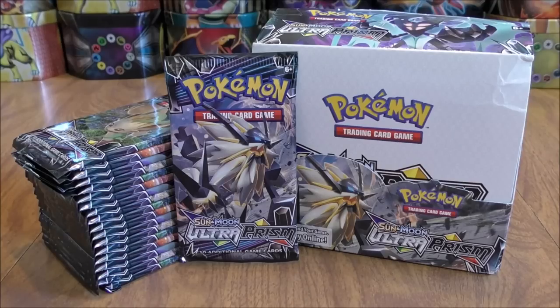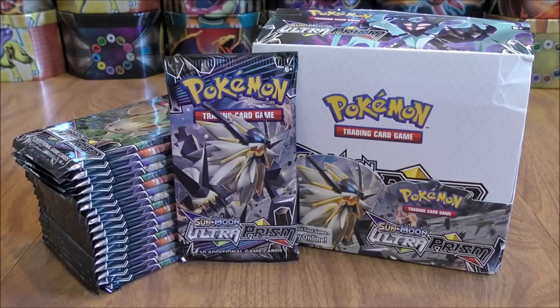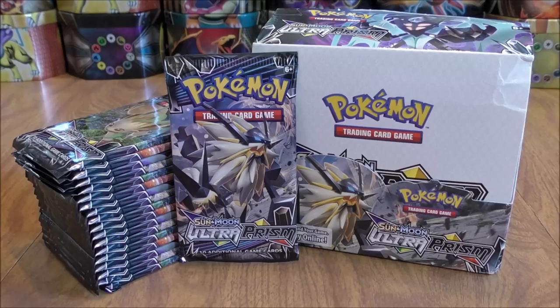Hey YouTube, this is Primetime Pokemon. I'm here with part two of me opening an Ultra Prism Pokemon booster box. This booster box opening is part of the 20 Pokemon booster box opening series I'm doing for the summer of 2018 on my channel. This is the second of the two Ultra Prism booster boxes that I've opened. I did purchase this booster box from Troll and Toad for $89.95. If you missed out on part one, I had pretty solid pulls. Hoping to repeat those types of pulls here in part two, the second 18 packs.